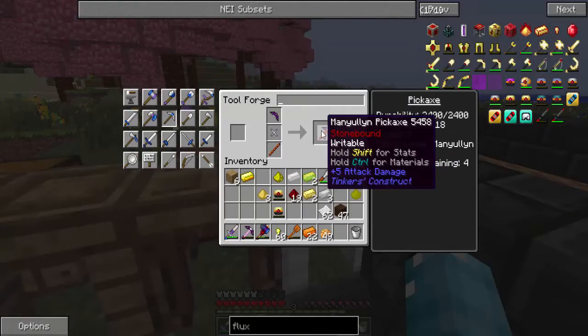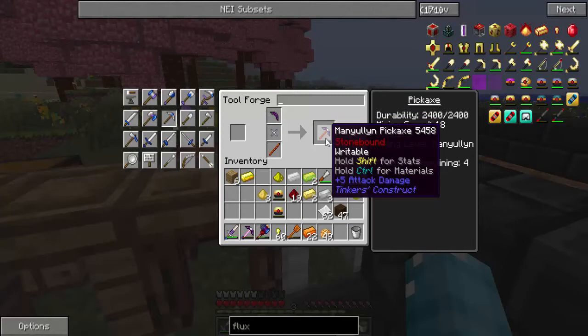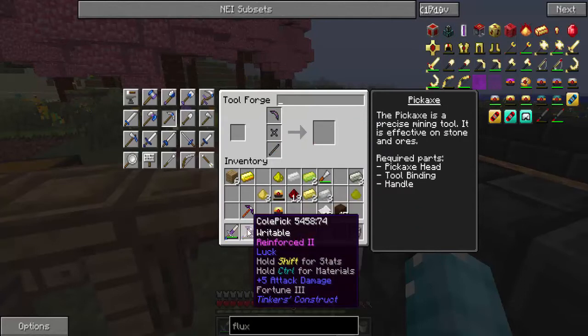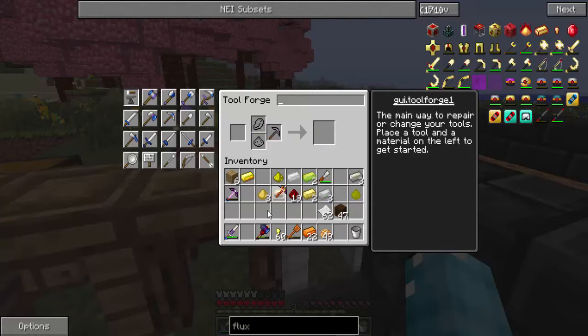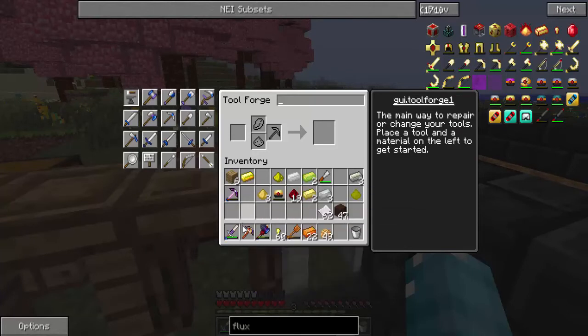Alright guys, I decided I'm going to go ahead and make a new pickaxe. That way, I can just go ahead and be able to do it without having to waste a bunch of modifiers. I'm making it with a manyullyn pickaxe head, paper bindings, and Ardite tool rod. So there we go. This one I'm going to go ahead and put my modifier on - that'd be my first modifier. I'll put the luck on it later on. For my sword, I'll probably just make the sword over again.